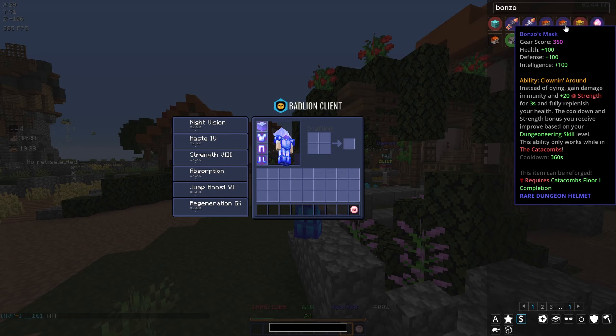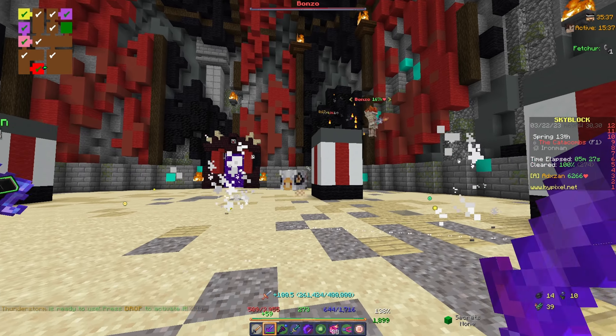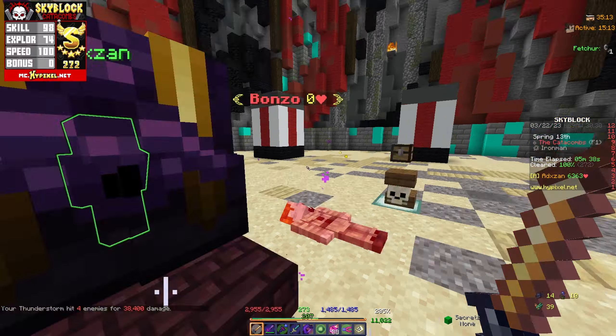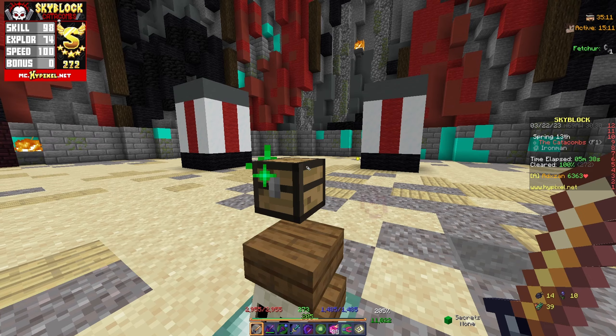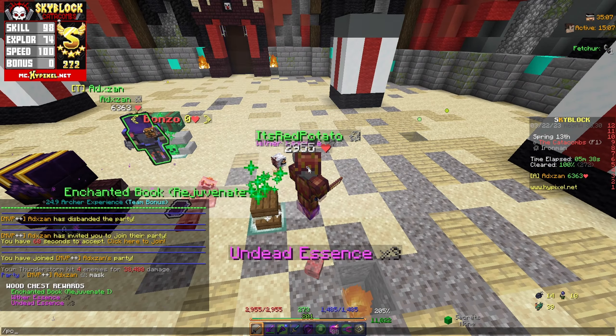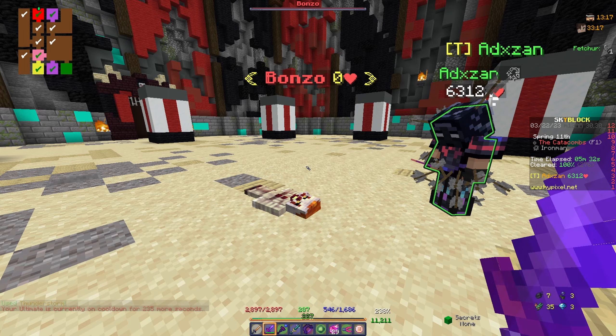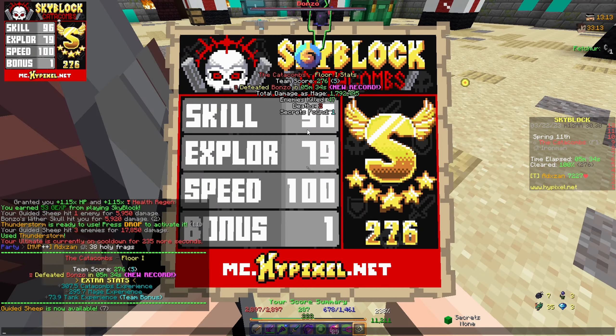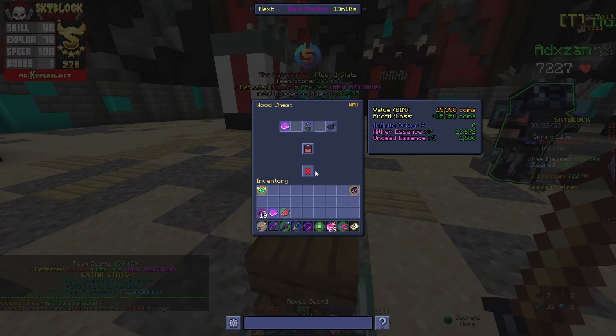On my next run I got absolutely obliterated by Bonzo and once again the chests were pretty garbage, so I ended up getting the free chest. That was the second run done. We continued running floor one and on my fourth run something very very unexpected happened.